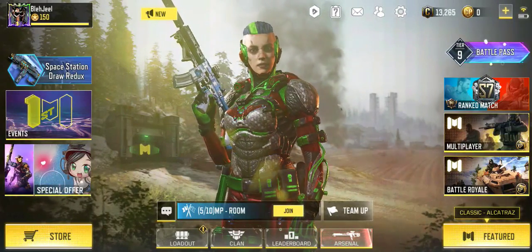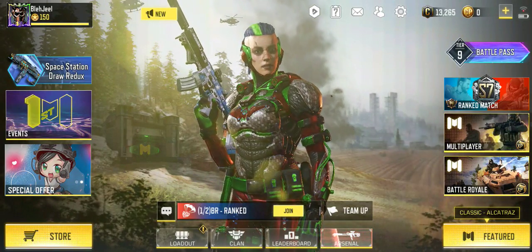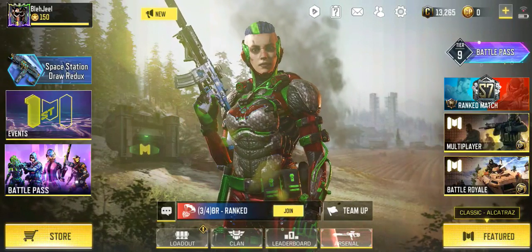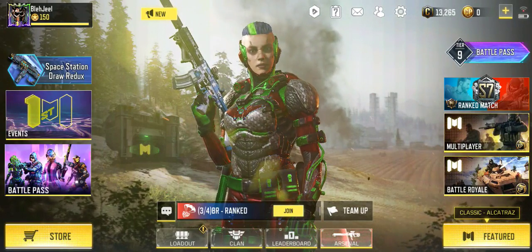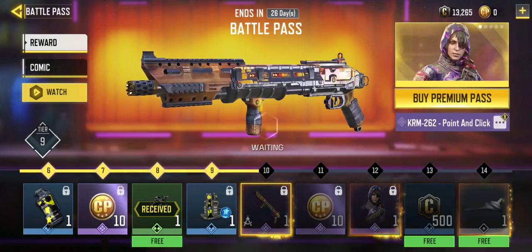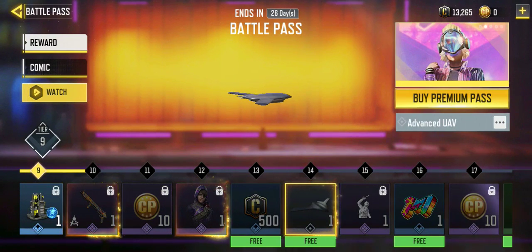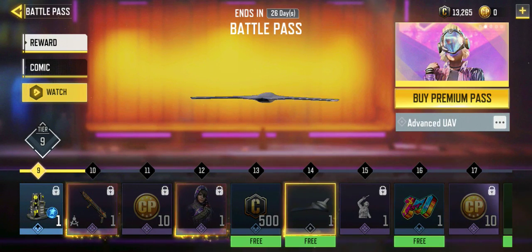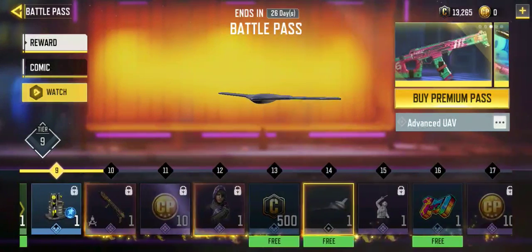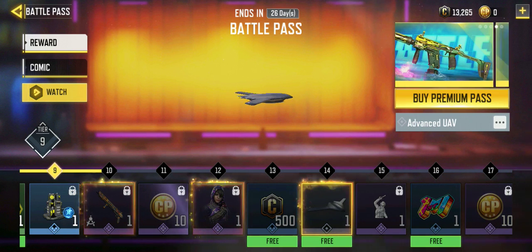Hello everybody, welcome to my YouTube channel Black Jeel. In this video I will be showing you how you can unlock the Advanced UAV. The method is very simple — you need to reach Tier 14. Here you can see, to unlock the Advanced UAV you just need to keep playing until you reach Tier 14 and it will be automatically unlocked.